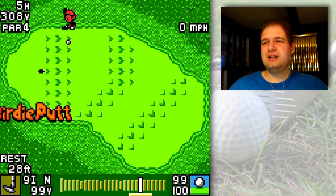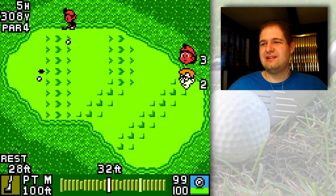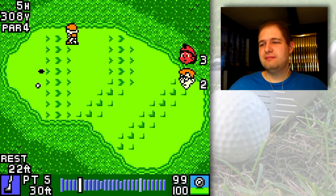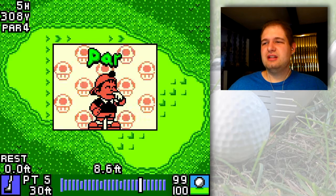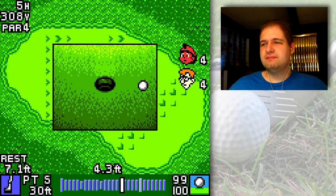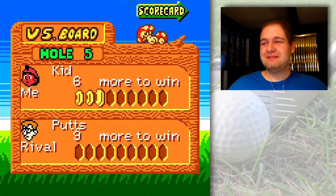That went a lot farther than I expected, even though I put backspin on the ball. I'm gonna have to hit this a little harder because it's uphill — notch it a little bit more and hit it about there. I hit it too hard and not high enough — that was a really awkward side hill putt. Let's see if he gets this putt... probably not. He aimed a little bit left of the hole — weird. Anyway, he bogeyed, so I got a medal there.